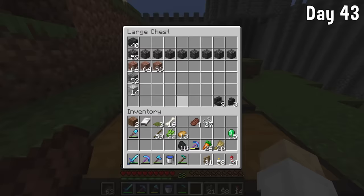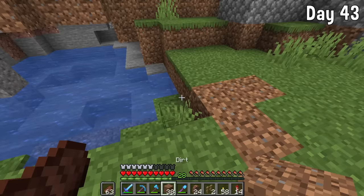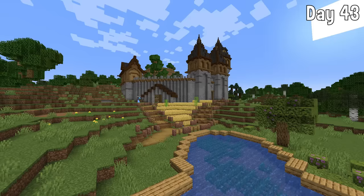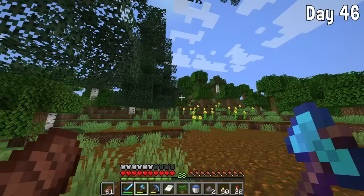On day 43 we got taking it home and used bonemeal around the axolotl pen to make it look nicer. I placed some more fence and walls on the outside of the base, placed some dirt, and started adding some carrot and potato farms. I don't have a lot of carrots and potatoes but we'll be growing them throughout the rest of the video.